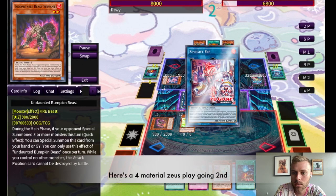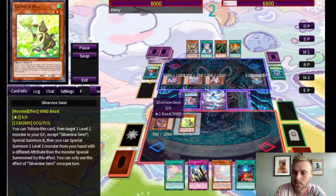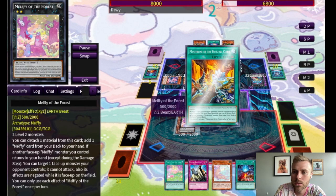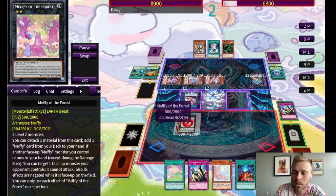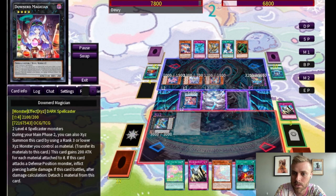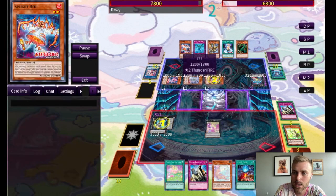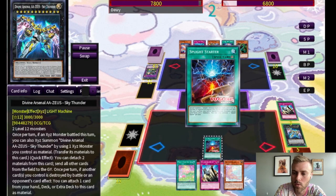It's a pretty intense board but we're going to do what we can to get around it. We Normal Summon Silvervine Centery, then go into Melfi of the Forest. They negate it but we don't really care because they've left things in defense position so we can just attack into them. For a measly 200 damage, we go into Downert and then into Zeus. They try to negate but don't have another negate, so we're able to clear the entire board.